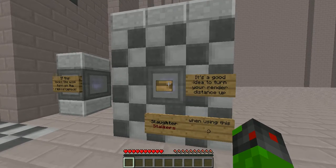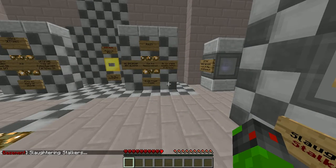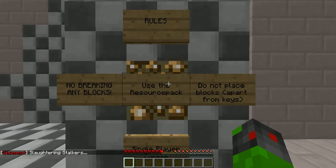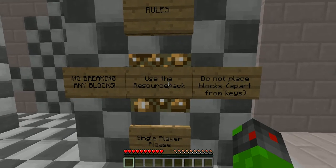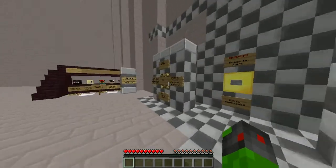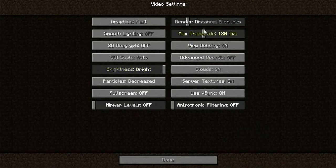It's a good idea to turn your render distance up. Not sure what that is, but that doesn't sound good. Rules: no breaking any blocks, use the resource pack, do not place blocks apart from keys. Single player, please. Video settings: render distance short plus — that could be quite difficult. Six is probably short.